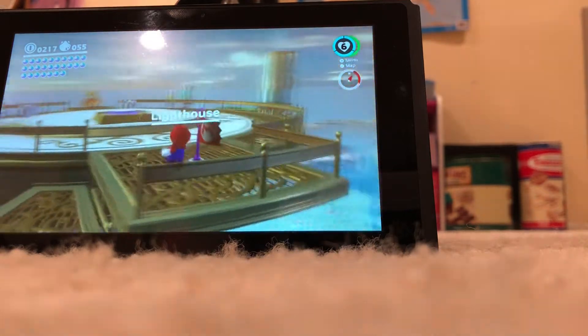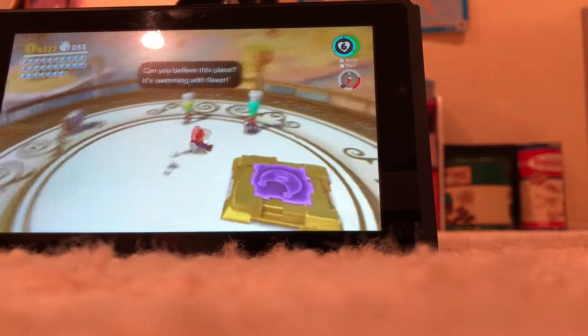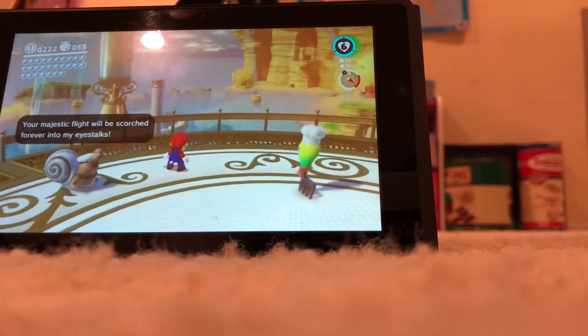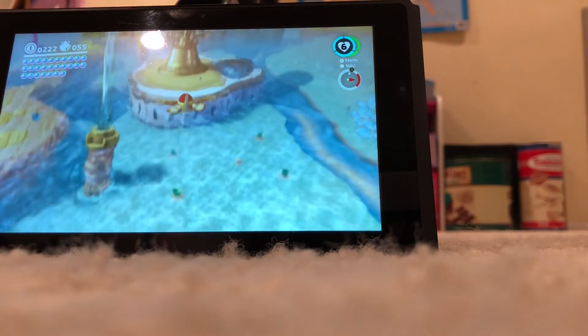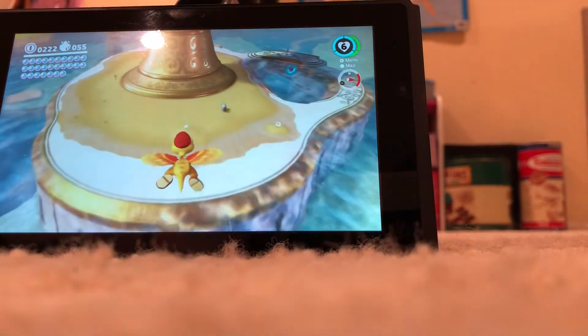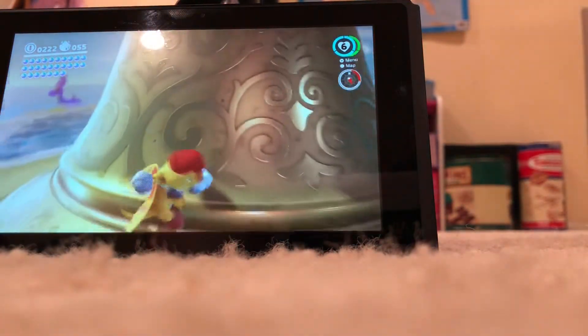Hey guys, what is up. I have recently discovered a new glitch in the Seaside Kingdom that involves Glydon and the water fountain over there. This glitch gives Glydon the ability to have infinite height — he just keeps flying up. It is a very cool glitch that I'm about to show you.